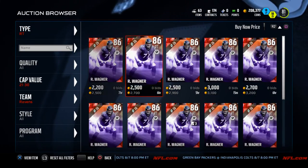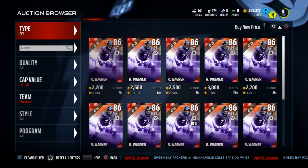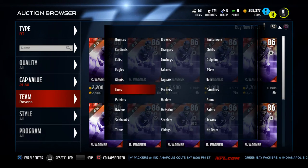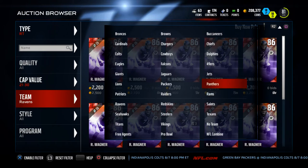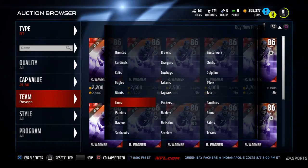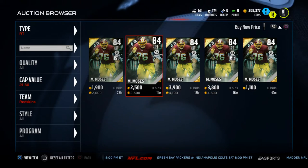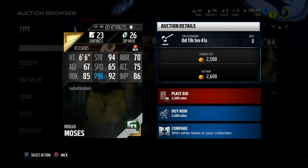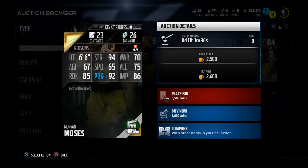The Ogden is still not on the auction house, so I went with this Morgan Moses. He's got about the same cap value but he's not quite as good as the Ogden because his strength is 94, whereas Ogden's strength is 99. I've noticed a little difference on that right side. Morgan Moses has 94 strength, 92 pass block, 85 run block; Ogden has 87 run block, 83 pass block, but 99 strength.